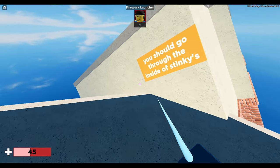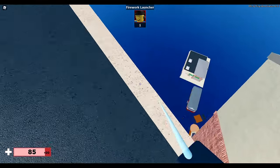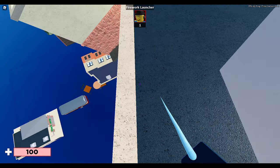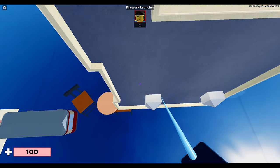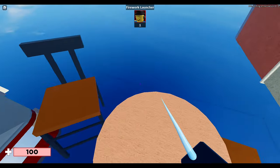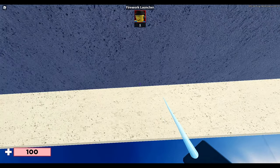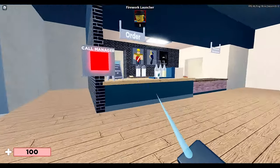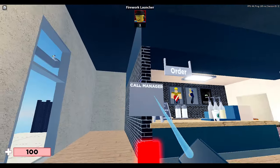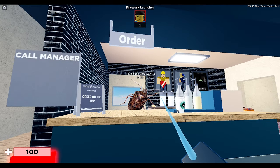When you get up here, your rocket launcher disappears and you can't touch the building because there's a barrier. You basically have to go down to those buildings right there and hope that you make it — I almost fell off and had to restart the entire thing.